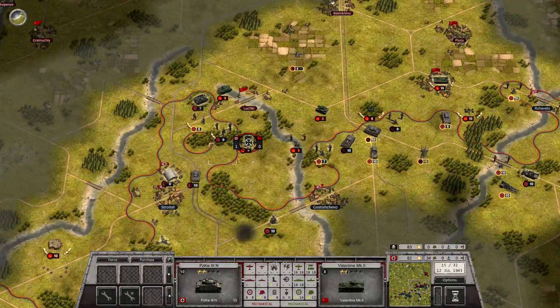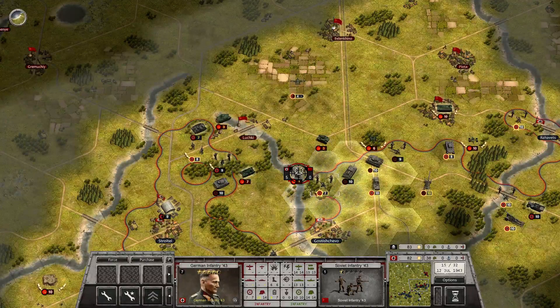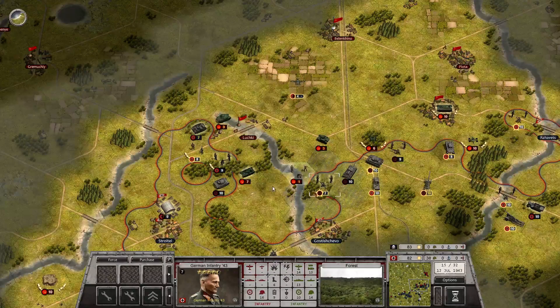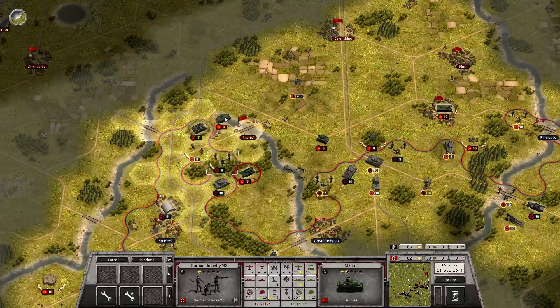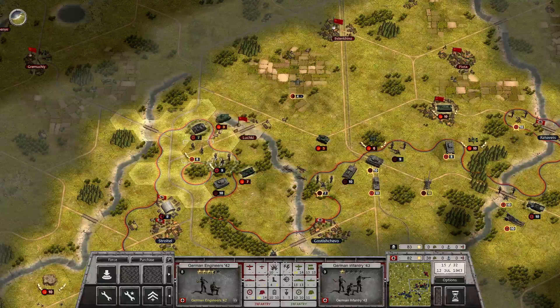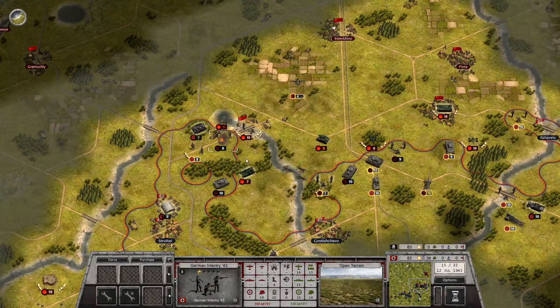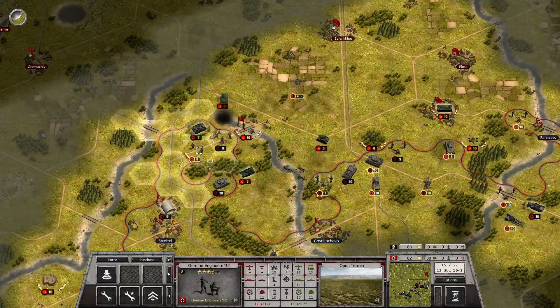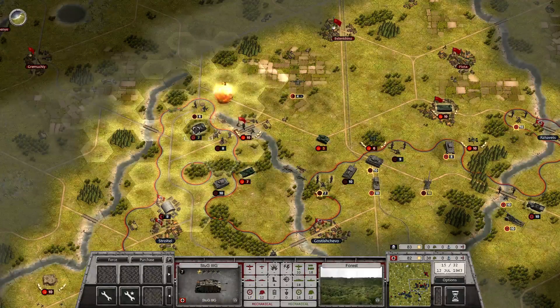Bring it around here, take one off the Valentine. I think I want to prioritize taking the Soviet infantry out completely here. Then I can either hit the Valentine or go up and hit the Lee — I think I'll do the latter. That takes it down to one, and then the Engineers can come up and finish it off.